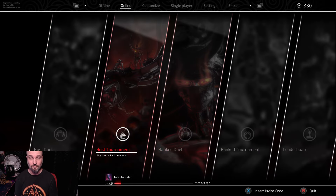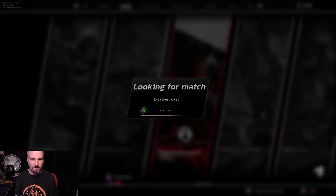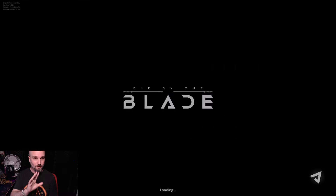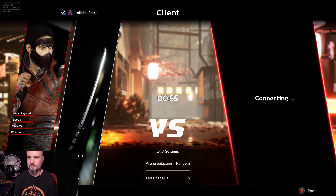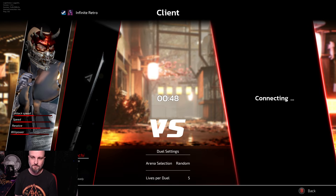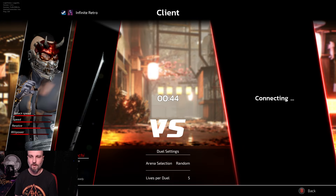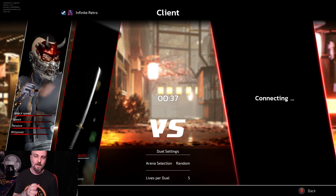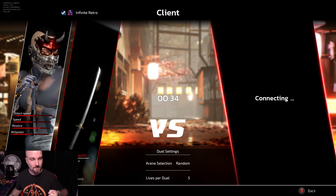Let's jump into some ranked duels. Sometimes I do good, sometimes I don't, but I've been having an absolute ball with this game. You can play aggressive or defensive but it's all a mind game — trying to fake out your opponent and read them. Keep an eye on the weapon they're using. If I go to wakizashi, that's going to mess up a lot of people because I'm wielding two weapons at once, so they anticipate the one sword but the other follows through.